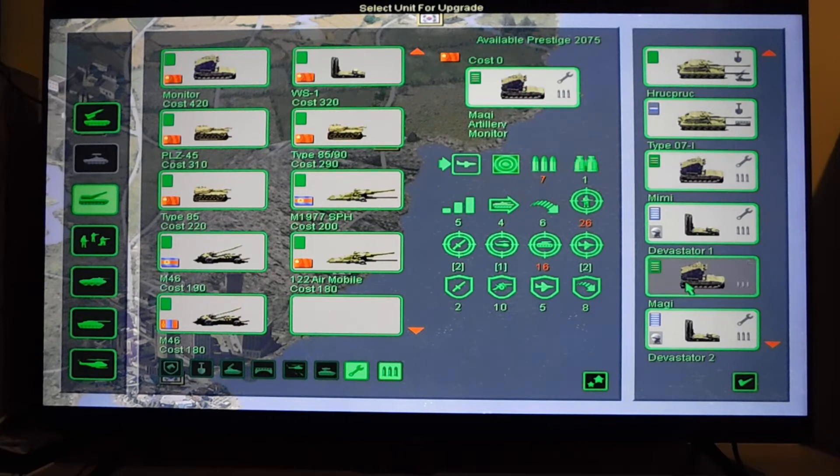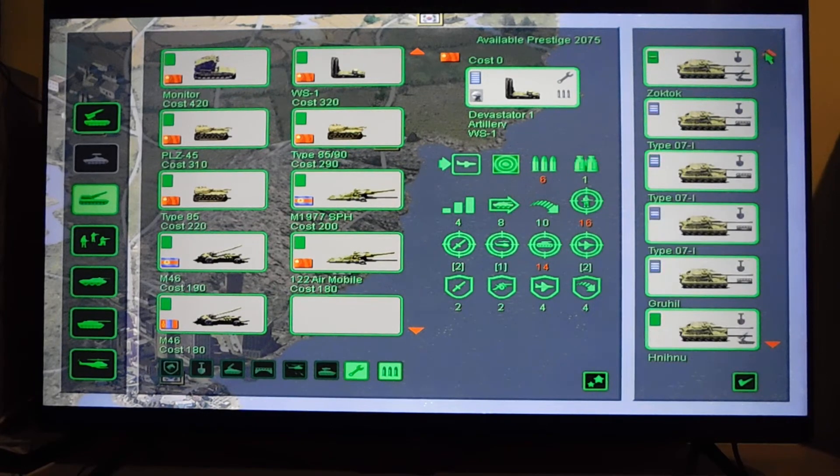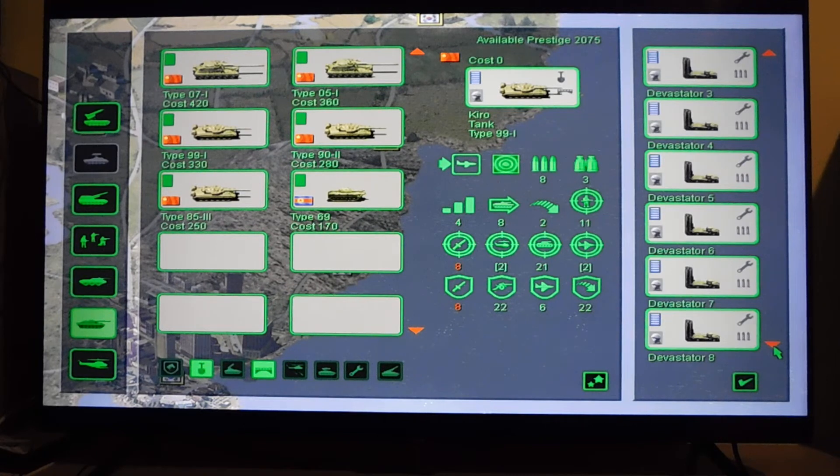The monitor artilleries are Mimi and Maggie. The rest - 11 of them are with a general with devastating fire. I also have 2 tanks with a determined defense general. This general gives me plus 2 when the tank is defending. I will post on the Best Games Ever blog a blog post with all of the general abilities. All 11 artilleries are with devastating fire.